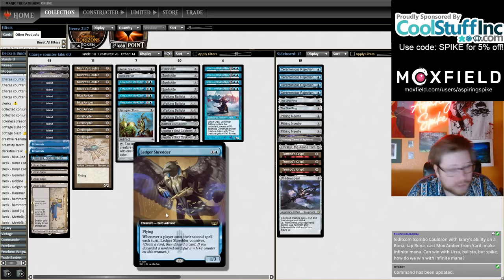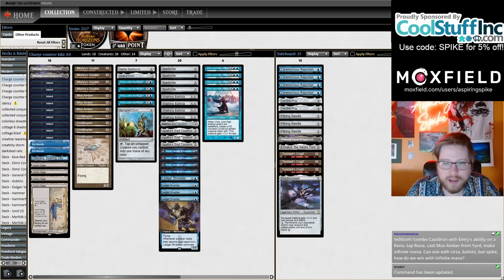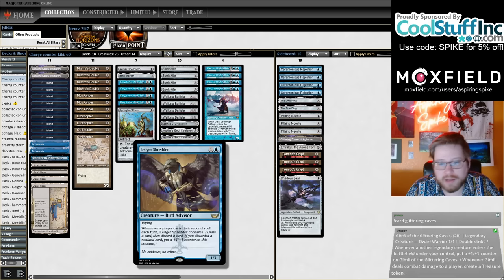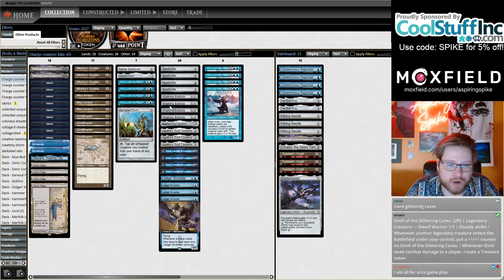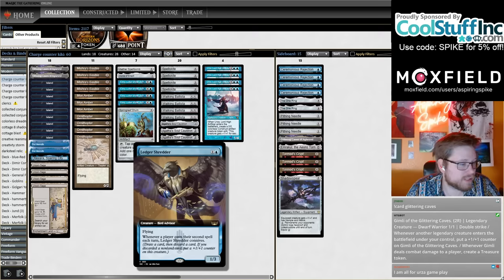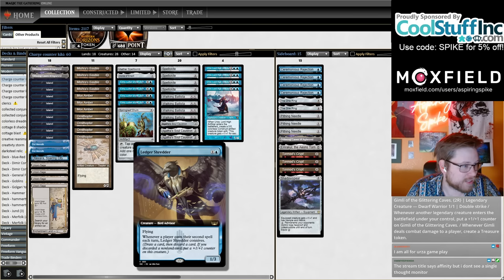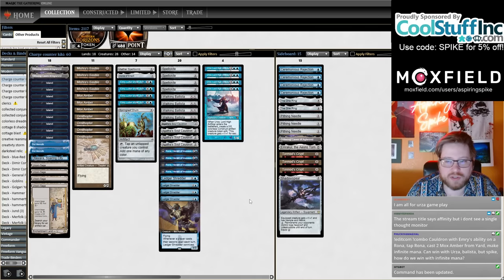You're putting a ton of plus-one counters on Ledger Shredder. So if you have Cauldron in play, you can give something else the Ledger Shredder's activated ability. In my playtesting so far, turning Ledger Shredder into a Walking Ballista has been really, really cool. There've been a couple times where I've had like four counters already by the time I get it going, and then it's just so insurmountable for your opponents.